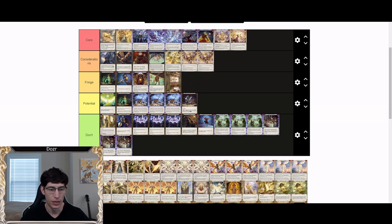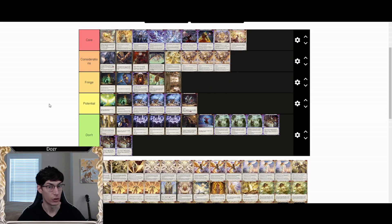Herald of Triumph goes under consideration. If your meta is full of Brutes you definitely want to run it to force through damage. The problem is Brute isn't really that popular or strong right now, so running these cards for a rare matchup you can win with other means isn't ideal. Now that we have access to Passing Mirage reducing the phantasm weakness of the deck, Triumph isn't as necessary anymore to force through damage.